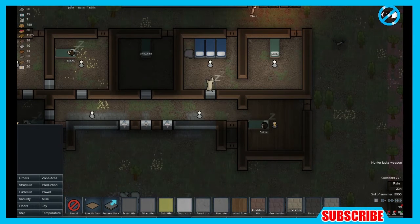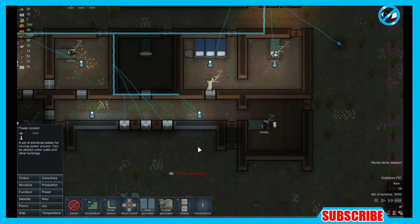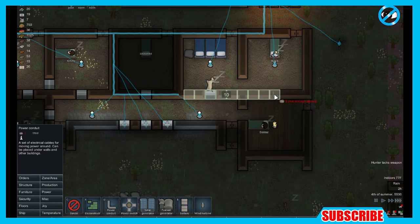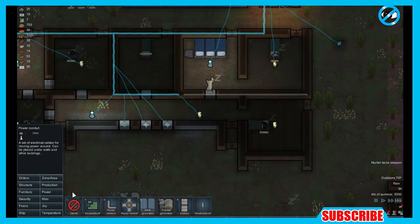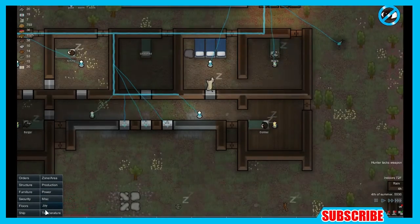So in the last episode, we fixed the turret that I had. I couldn't get power to it, I couldn't figure it out. And it was just a line disconnection — you see it right here with the circuits. It was one just like that going to the turret, and it had got broken during, I think, when we got raided. So right now I'm making sure all of my lights are receiving power.